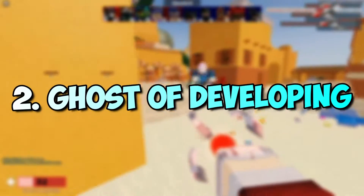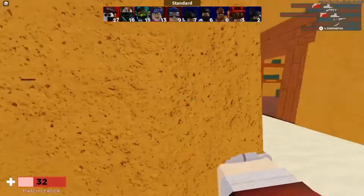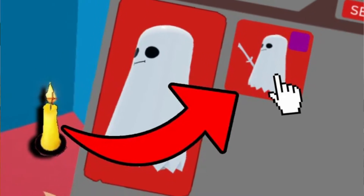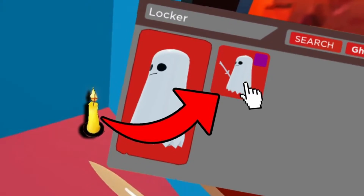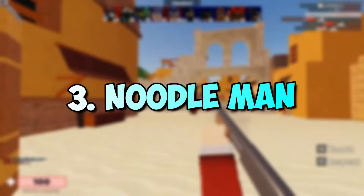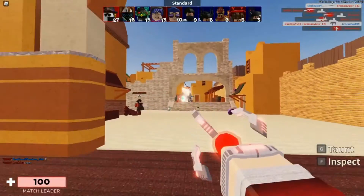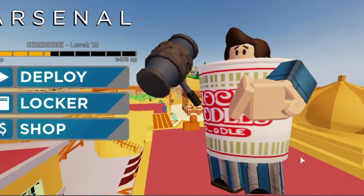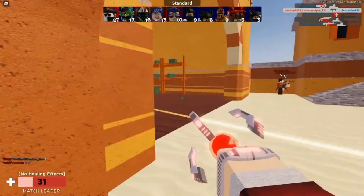2. Ghost of Developing. We enjoy how basic the skin is and how spooky it is. It's not overly complicated, but that's part of its allure, right? 3. Noodle Man. With one of our favorite dinners, we like to remember our days as broke college students. Plus, going about in this massive noodles cup looks absurd.